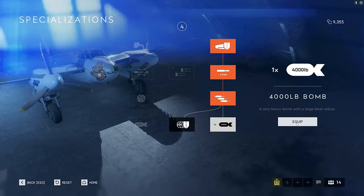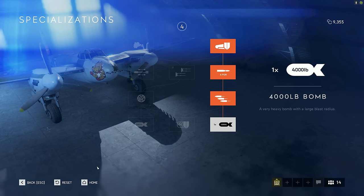That brings us to, at last, the 4,000-pound bomb. Let's try that thing out on some vehicles, and then we're going to check out the left side of the tech tree.